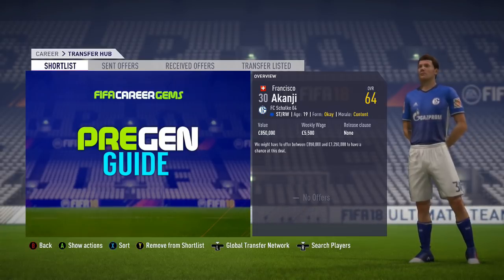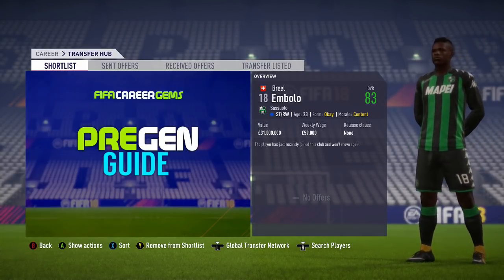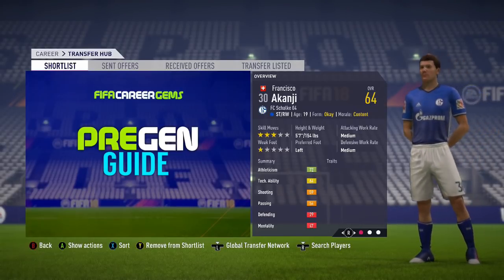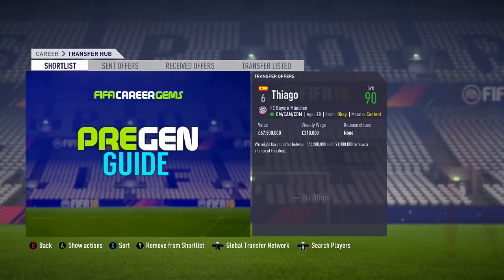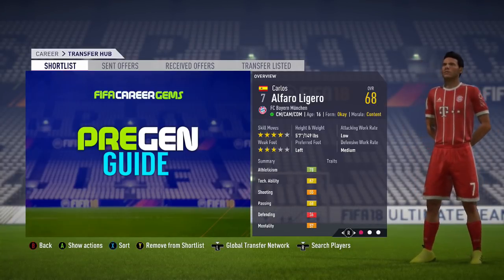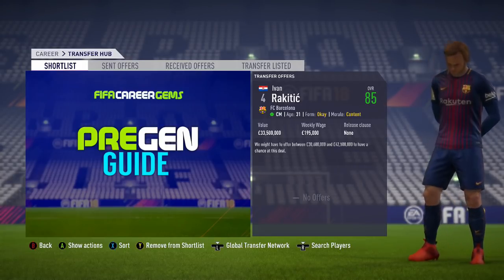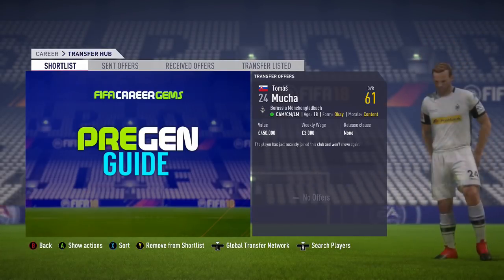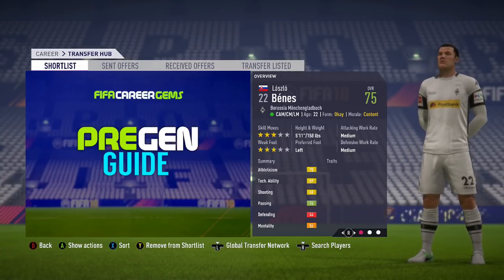The Schalke player — striker and right winger — shares exactly the same positions as Breel Embolo, meaning that's his definite pregen. And Embolo has changed preferred foot from right to left. Carlos Ligero — central midfielder, central attacking midfield, central defensive midfield — shares exactly the same three positions as Thiago, and Thiago has also changed preferred foot from right to left. The Croatian pregen is harder to confirm with only one position in central midfield, but both are Croatian, the pregen is left-footed, and Rakitic is now also left-footed. Thomas Mucca — central attacking midfielder, central midfield, left midfield — shares exactly the same three positions as Lazlo Benez, confirming that is his definite pregen.